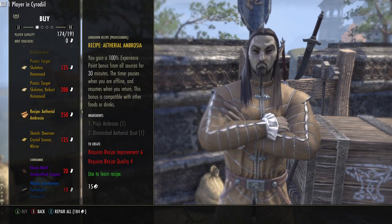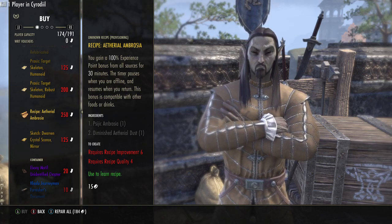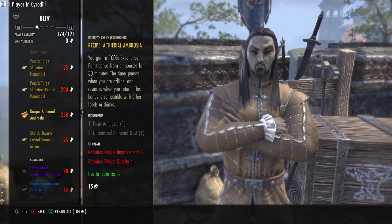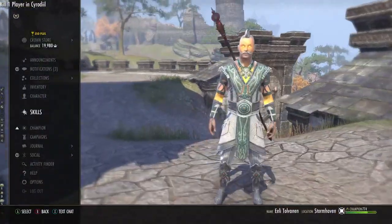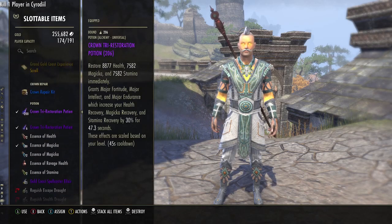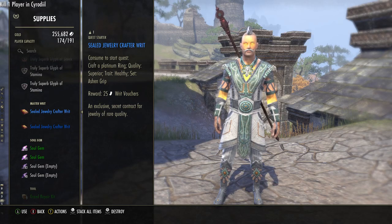There's the recipe — the Ethereal Ambrosia recipe. It's 250 writ vouchers. My suggestion, and this is not necessarily the best suggestion, is if you want to buy it just get it with money. On PC right now these are going for about 300k. You can find them for 250k to 300k. I'd suggest you buy it if you have some zircon platings or even blue platings. You can craft the set — obviously not the triune ones — but you only need a couple of these to do it.